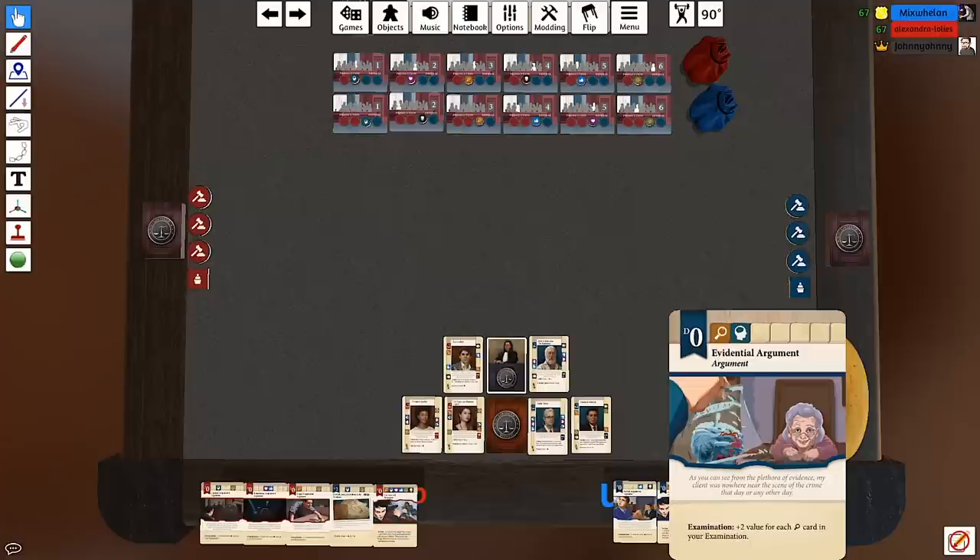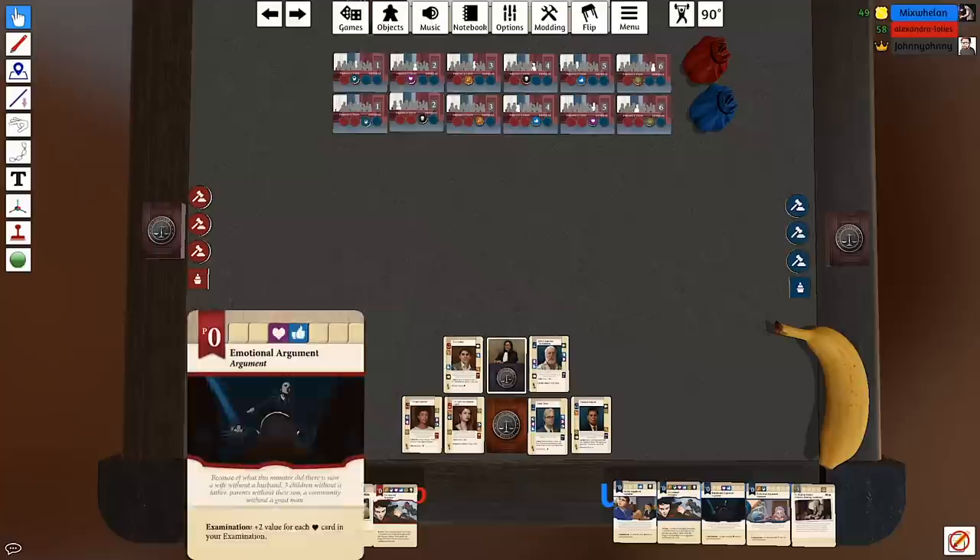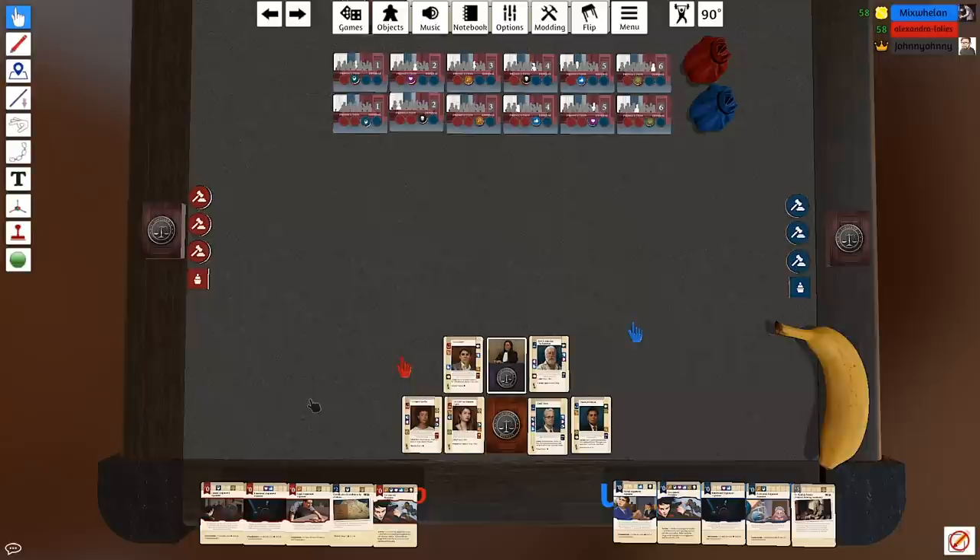Each card has flavour text — basically what your character would say if you play it, so enjoy that. Law and Order is my favourite show so I feel like I'm prepared. Here's a question: we've got 36 cards and there are six witnesses — why do we only draw five? Because you don't always get access to your entire deck, and there are also cards that allow you to draw more.